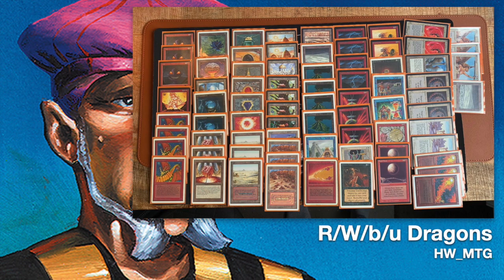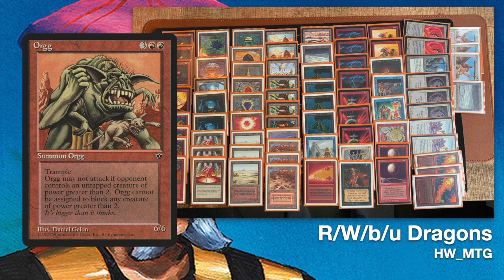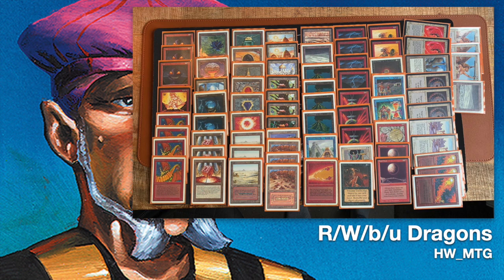This is the deck Henk is playing - red and white dragons. There's also an Atlantic variant of this deck playing with the Orch, O-R-G-G, the great 6-6 Trampler from Fallen Empires. This game is played according to Swedish rules, so there's no Fallen Empires. If you'd like to know more about the ruleset, check the description below - I usually post it there. We're at around 200-something videos on the channel. Let's take a look at this deck.